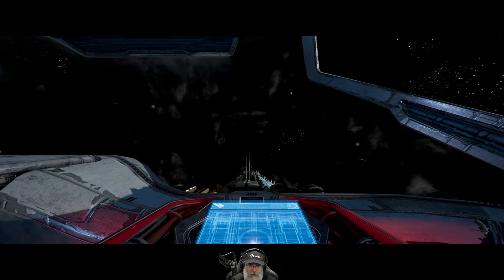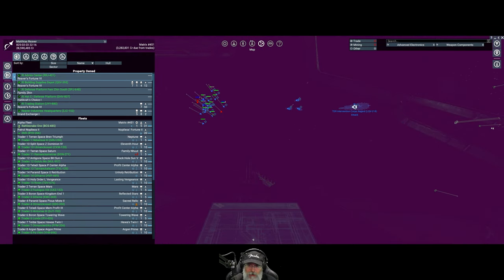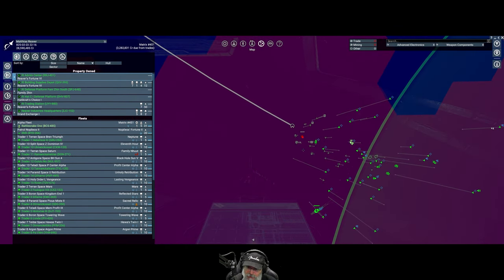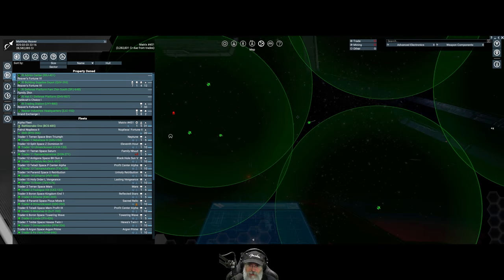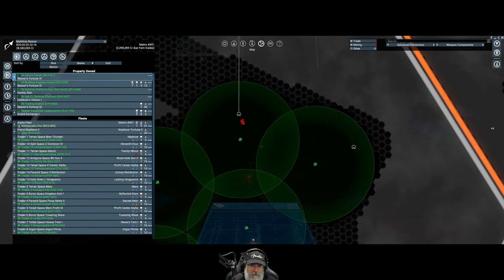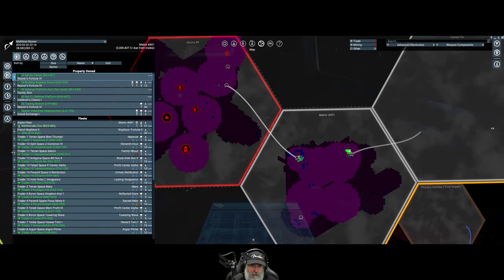Let's go back to the map to see what's happening. I don't think the AI would be dumb enough to use the XL gun on fighters - who knows though. We need to keep an eye on our own situation too. There's a K coming through - he could sneak up on us. Yeah, we've got to watch that for sure.